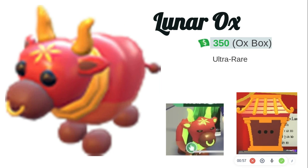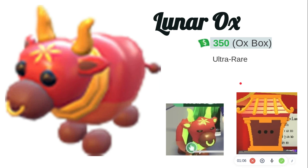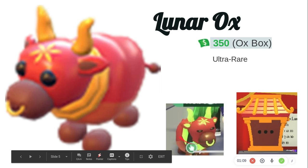Next is the Lunar Ox. It also comes out of the Ox Box, which looks like the same box. It's an ultra rare, and that's what it looks like when it's neon.